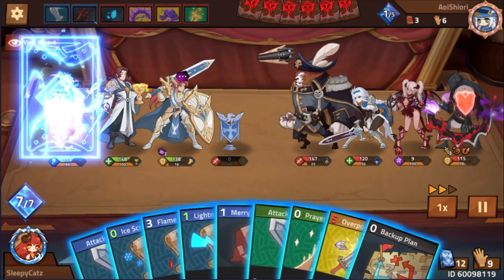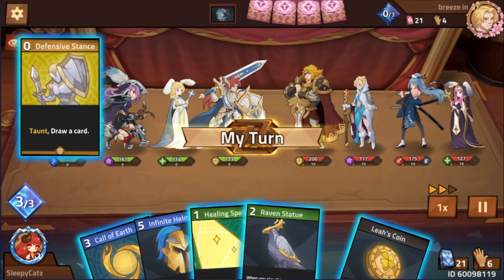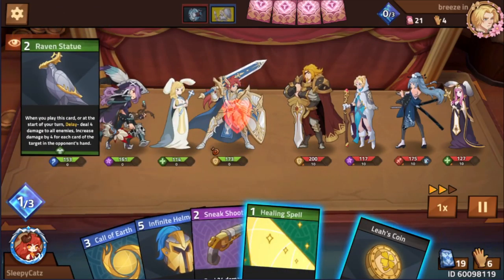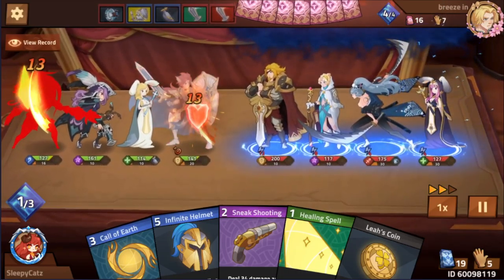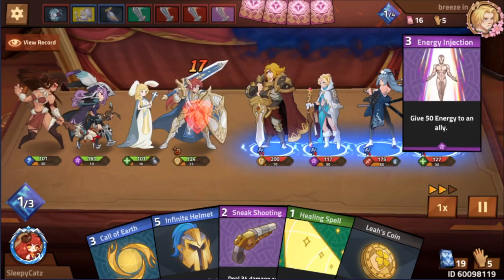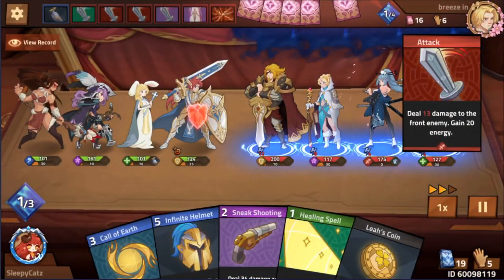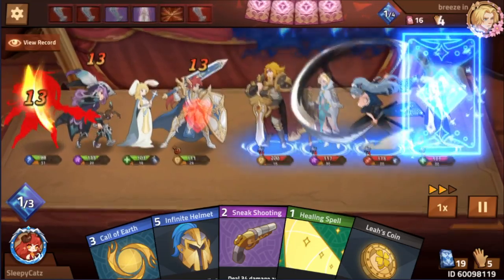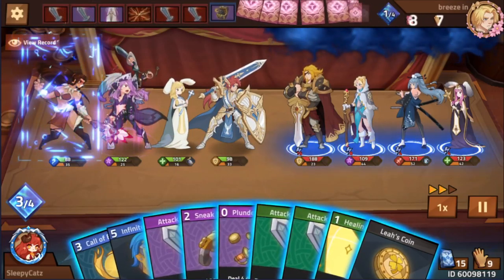The last thing to think about is how to position Squire. Normally Squire can be placed at the first position, but there's sound reasoning for putting Squire in the back. If your opponent has an attack that penetrates, the penetration damage is wasted because there's no one behind Squire at the fourth position. But that is if you decide to have another hero act as main tank and Squire will act as support tank.